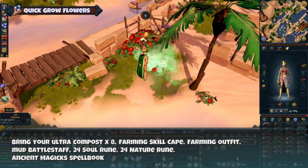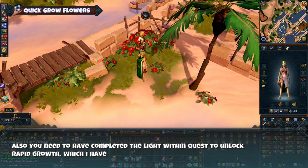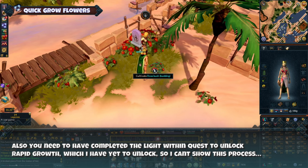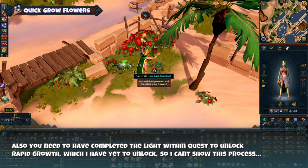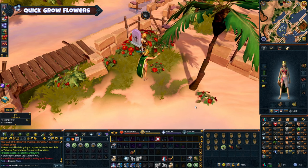Bring your Ultra Compost, Farming Skill Cape outfit, Mud Battlestaff, Soul Runes, Nature Runes, and your Ancient Magics Spellbook. You also need to have completed the Light Within quest to unlock Rapid Growth, which I have yet to unlock, so unfortunately I can't show this process.